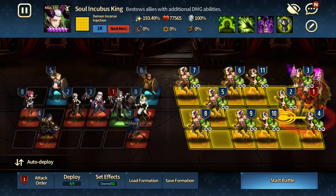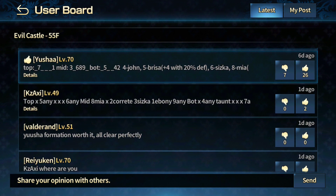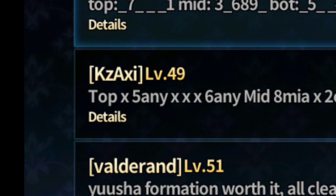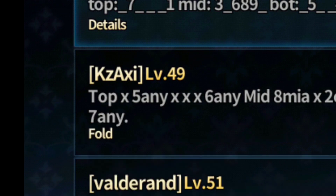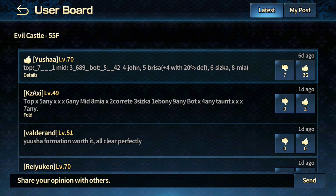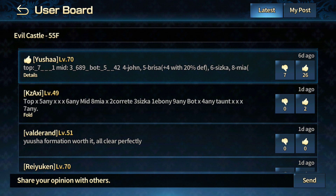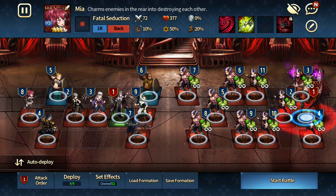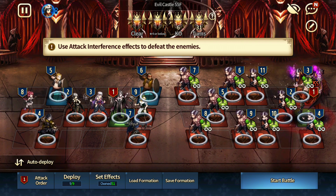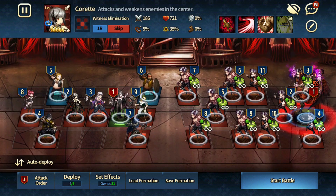This one is a little bit hard. You're no longer fighting the girl — this time you are fighting the Soul Incubus King. Shout out to user Kazaxi — I saw he posted quite a lot of his guides in the previous floors and I referred to his on this particular one. Definitely doable, but I think he forgot one piece of information which is Mia. You need a plus 6 Mia — if your Mia is below plus 6, it will not work.